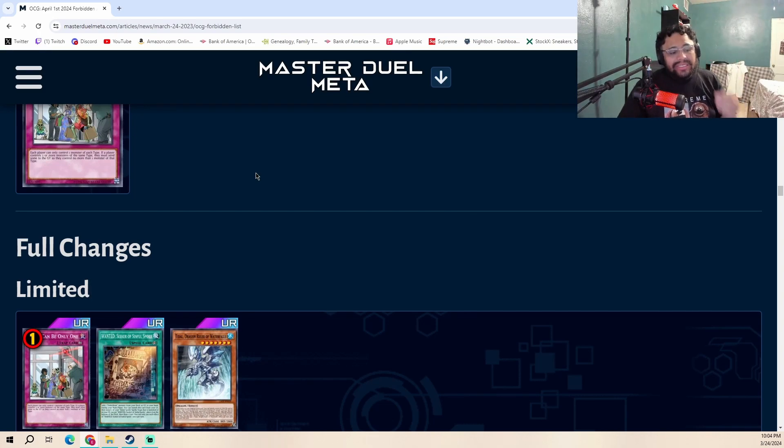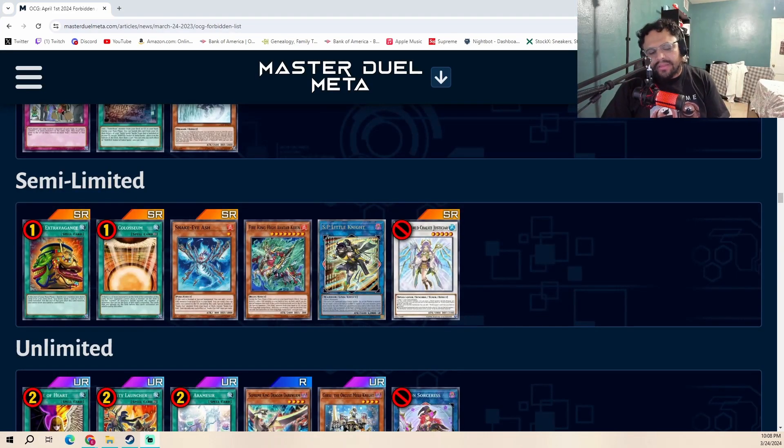The only card I want to talk about on the limited list is Wanted: Seeker of Sinful Spoils. This is a huge hit to the Snake-Eye strategy and all its variants — be it Rescue-ACE, Fire King, or any other variant. Wanted is a one-card starter that plays around Droll and is usually not a great Ash target. You activate it in the draw phase, search out Diabellstar, Diabellstar summons itself, sets Original Sinful Spoils, and you start comboing without committing a normal summon. On top of that, you can vanish this card, shuffle back the Original Sinful Spoils, and draw a card — potentially top-decking another starter, which is absolutely insane.